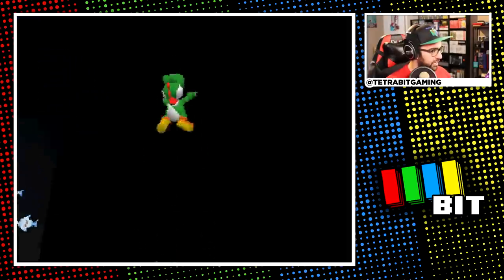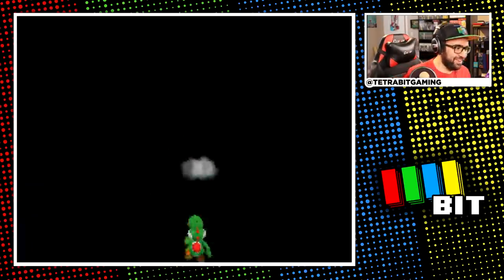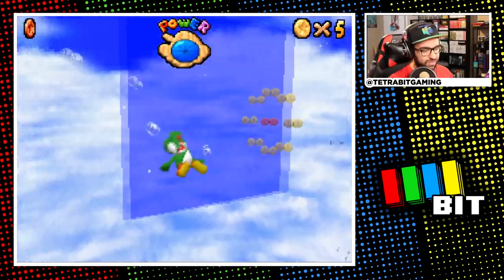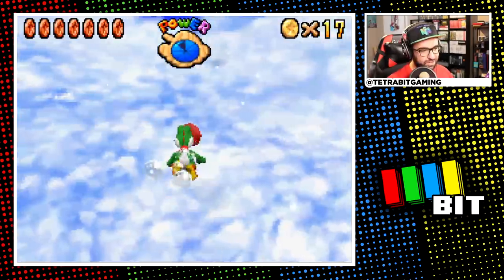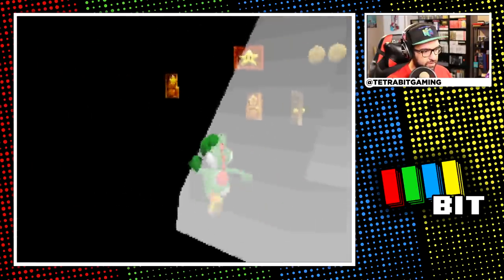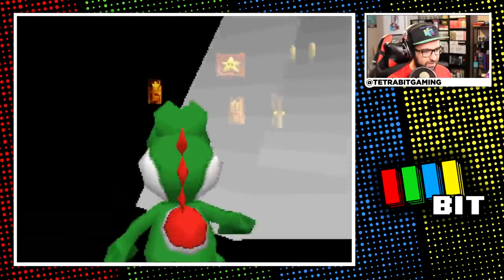Next I wanted to try and get some castle secret stars, so I first hopped into the secret aquarium — which is now just some floating colorful squares. I swam and got the red coin star. The light was also now shining in the foyer, and it was honestly very cool to see it like this.